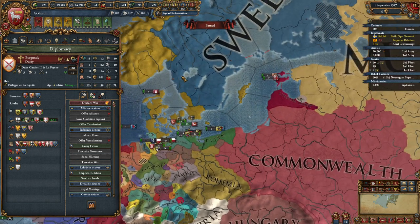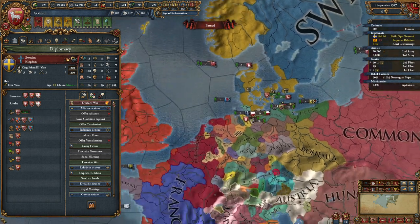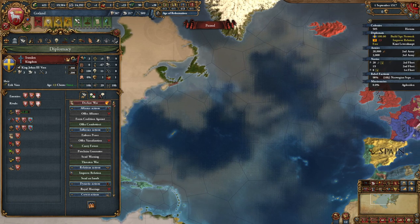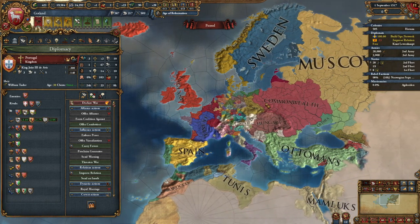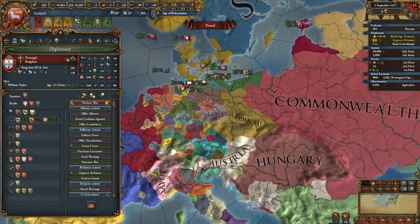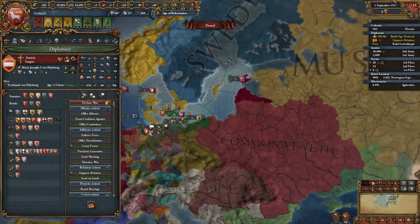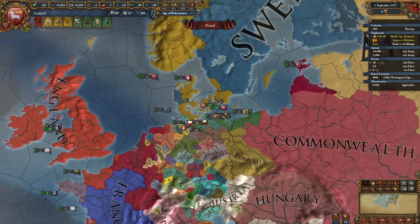I looked at everywhere else we can expand. We can go look at Sweden, except we have to go fight the Commonwealth, Staten, and England. Can't really do that. I looked at going after the Caribbean for Portugal, and then we have to fight England, Spain, and Portugal, which does not sound very fun, especially given the fact that I do not have naval dominance whatsoever. And then I looked at inside the Empire - I'd have to fight Austria, who is also allied to Muscovy, which means we're kind of stuck a little bit.